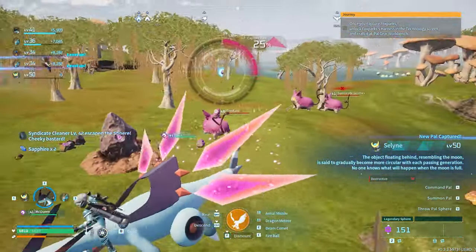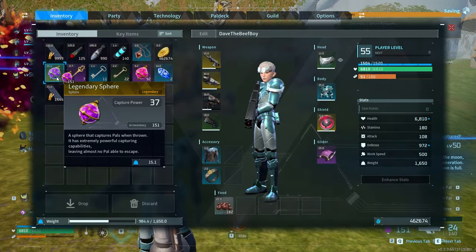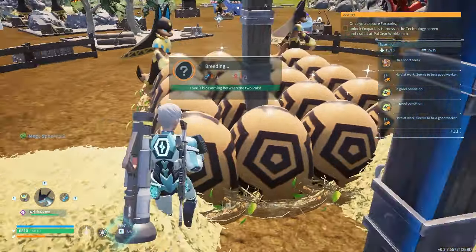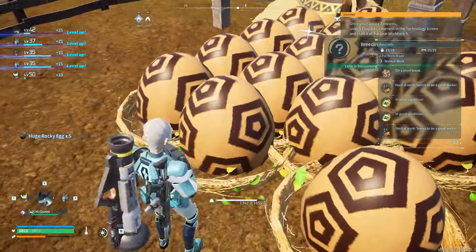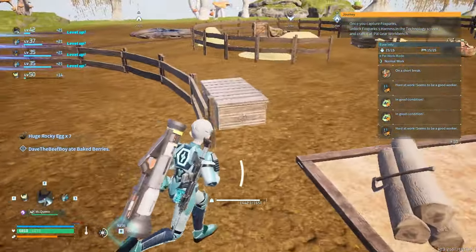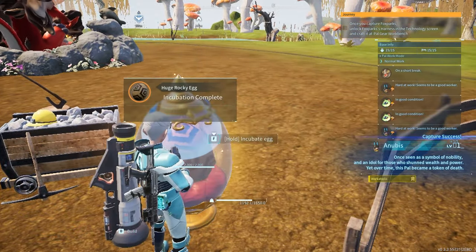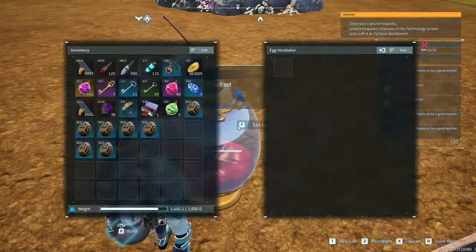Here's the lucky part: most of the pals I needed to make these perfect pals, I already had. Like, I had the building blocks to get to where I needed to be. I had the pals to make Anubis with decent stats. So for a worker Anubis, you're going to want obviously things like Legend, Artisan, Sirius, and WorkSlave. I think those are going to be your go-to things.